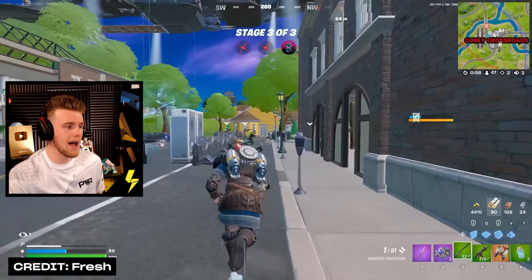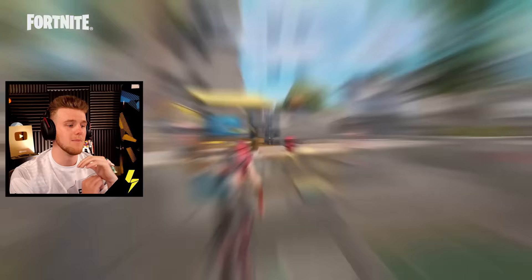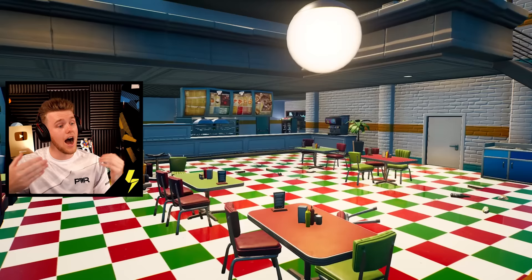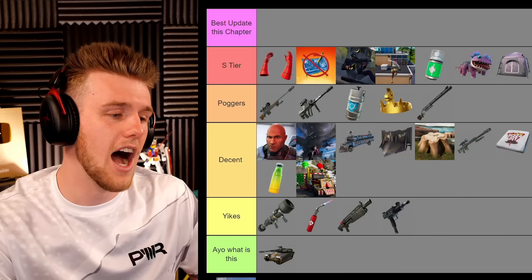Ranger Shotgun — at first I did not like this gun, but in the latest season I've really started to enjoy it more. If it's two rarities higher than a prime then it's better than a prime, and in zero build it was kind of meta as well. I'll probably chuck it into Poggers — really satisfying when you hit those long range shots. Next up we got the Block 2.0 update. Block was a massive success back in the day and they decided to do it again in a different style. I did submit one and thought it was pretty good, but Fortnite didn't put it in the selection. The execution was a bit dodgy from Epic's side, but I always think it's a great idea to have community concepts affect the Battle Royale map. I'll call it Decent — could have been executed better, please do it again next chapter.